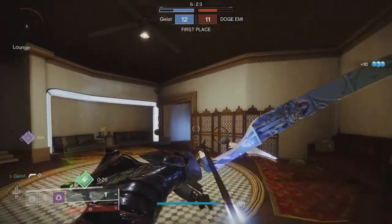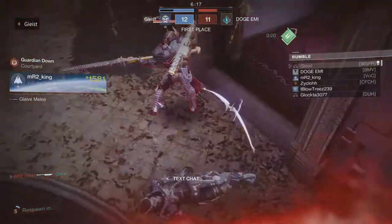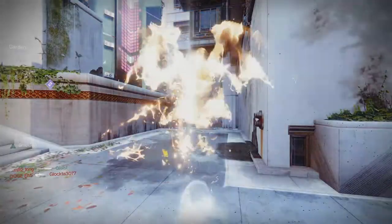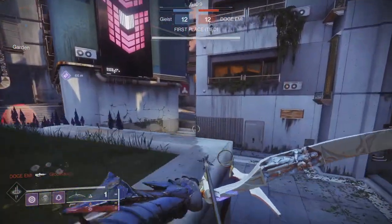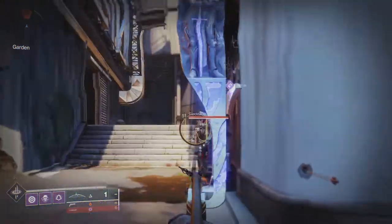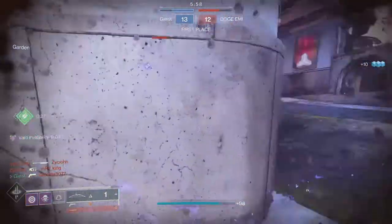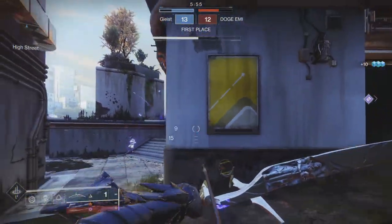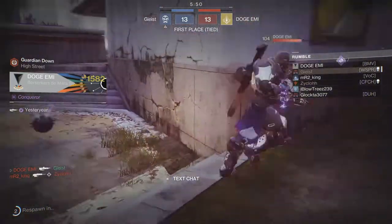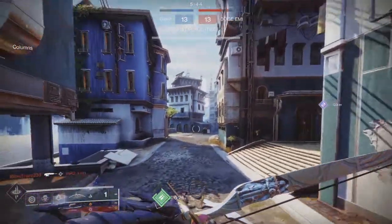If you're running Wishender as your only primary or running it primarily, I can give you a few options to pair it with. My four picks are slug shotguns, sidearms, SMGs, and my personal favorite right now — glaives. The slug shotgun lets you swap to it and quickly one-tap people in close range. If you body shot somebody with Wishender and you have a high enough handling slug, swap to it and boom — easy body cleanup.